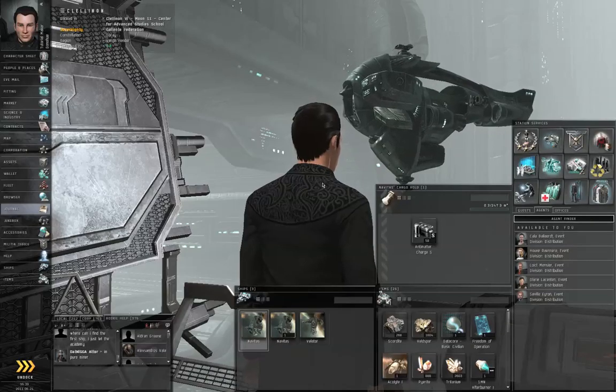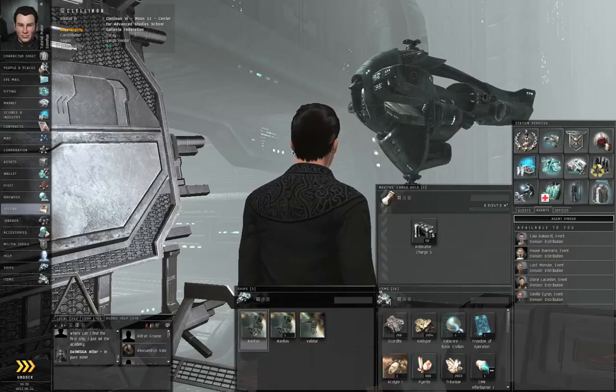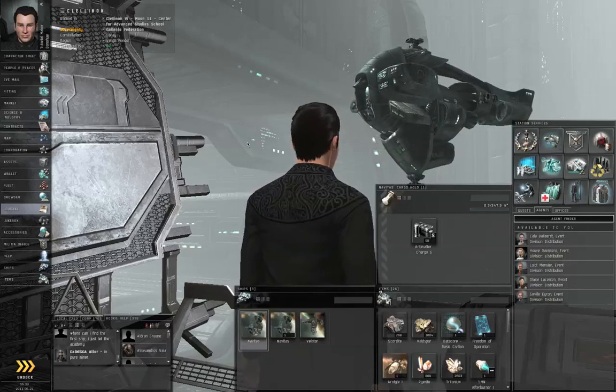Hello, I'm Shamus Dunhu of EVE University and this is episode 17 of How to Survive EVE Online. Let's get started on the 7th step of the business chain.